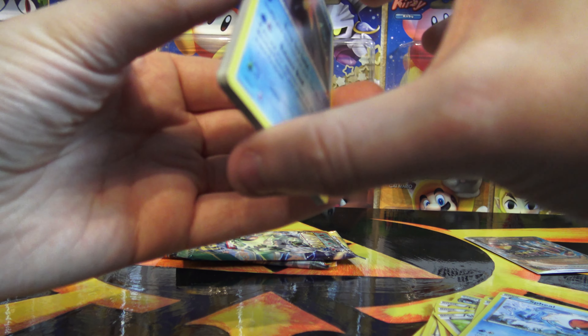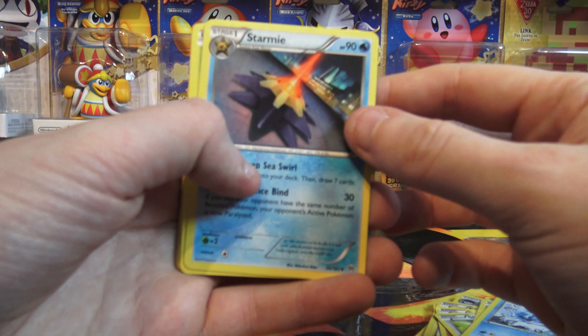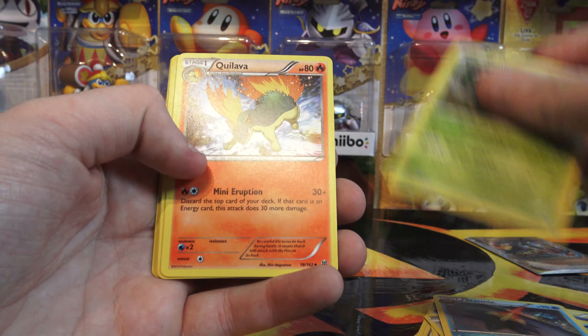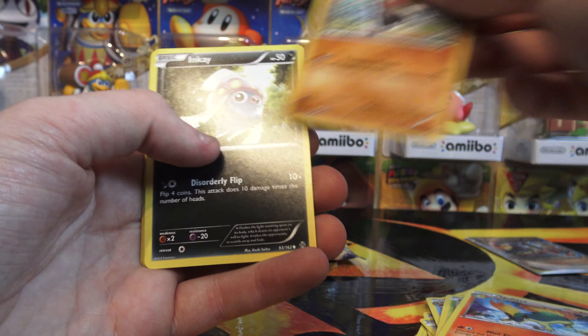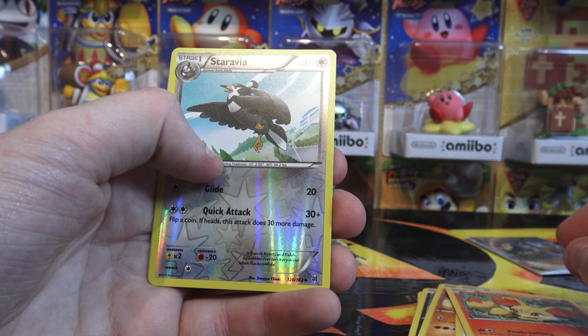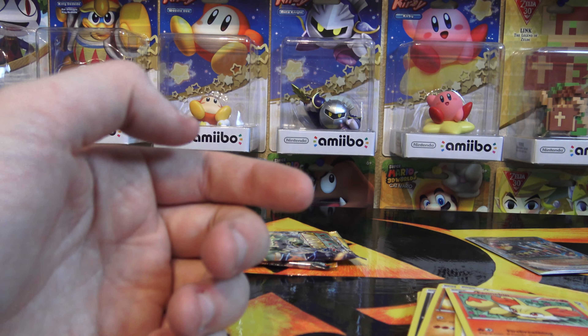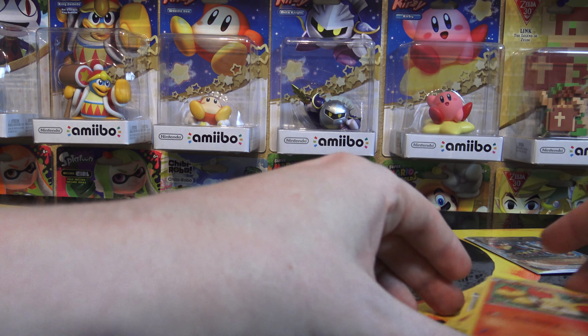Man, all these cards are warped. I don't know if that's gonna show, but this whole pack is warped. We have Starmie, Pinsir, Quilava, Pancham, Inkay, Swinub, Starly, Fennekin, a Staravia, and the rare is a Smeargle — doing a painting, very cute. I'm kind of glad there was nothing great in that pack because if it was something good, it would have been warped and I would have been upset.